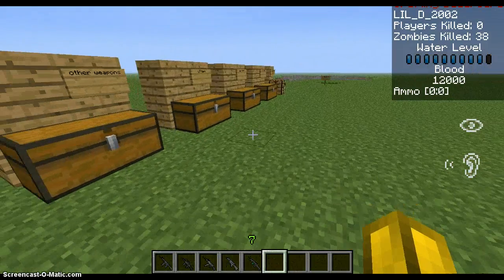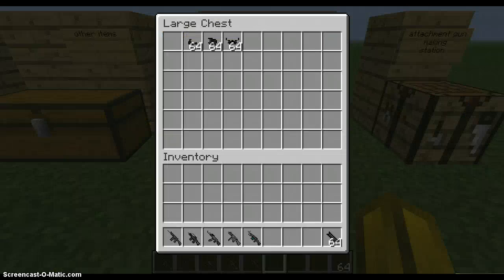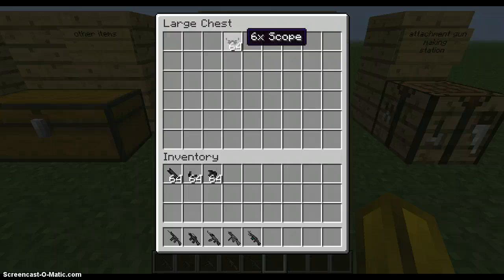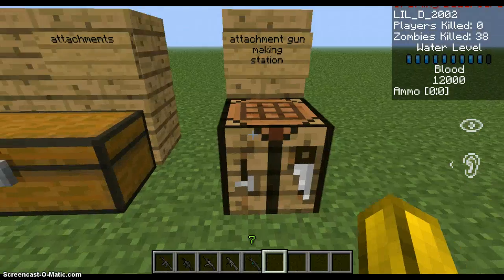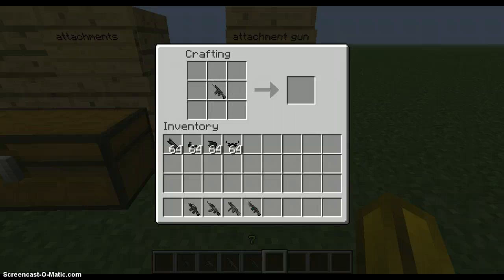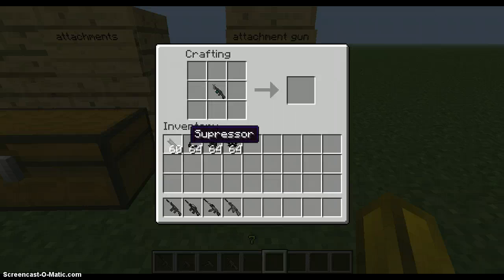I'll show you some attachments that you can get for guns. We have the suppressor, the red dot sight, the ACOG scope, and the 6x scope. To apply these on your weapon, you just open up a crafting table, put in an M4A1 and one suppressor, and then you have an M4A1 with a suppressor on it. Pretty much every gun, except a few, can have a suppressor — so you can just remember that right off the top of your head.